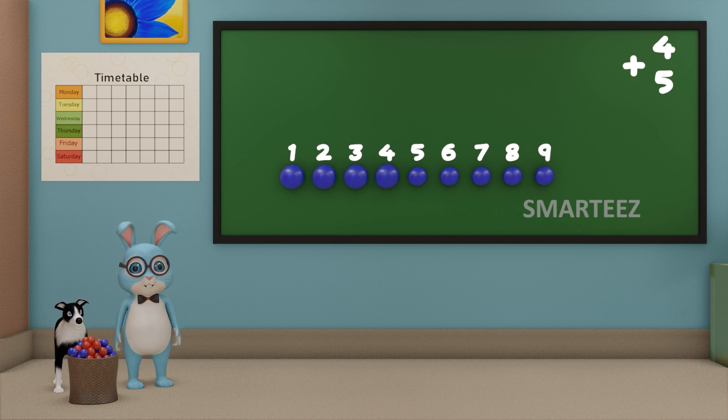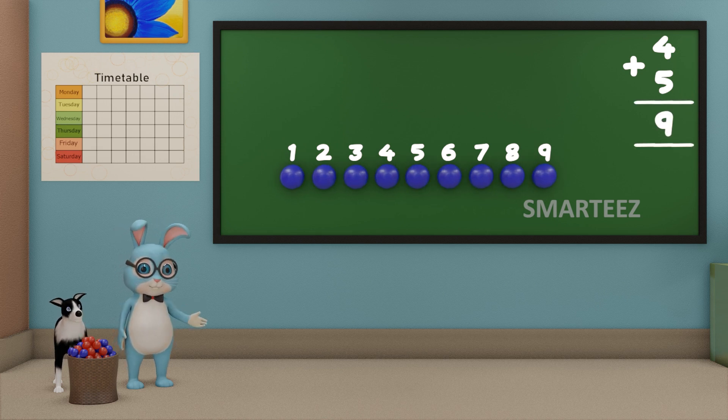So when we add four blue balls with five blue balls, we get nine blue balls. We can say when we add four and five of anything, we'll get nine. Don't forget to put the plus sign, which is a symbol for addition.